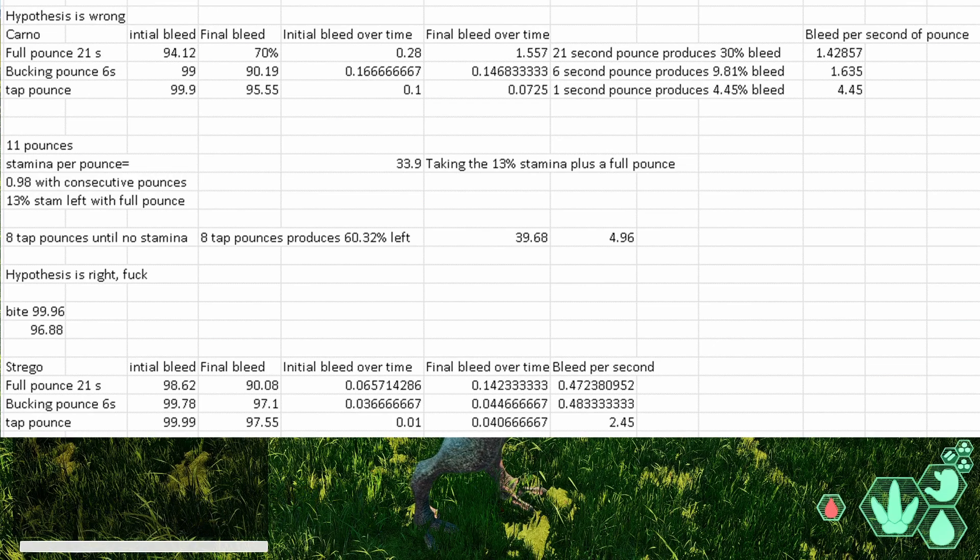If we look at the Kano's weight and the Stego's weight, there's about a three times difference between them, which means I want to start doing some weight-based testing on day two. A lot of things in the game have been changed to weight-based recently, especially Paki - and we'll be getting onto that. Pakis are on suicide watch. With the bucking pounce on Stego, you get 2.9% bleed, whereas with the Kano you deal just under 10% - so that's basically another factor of three.